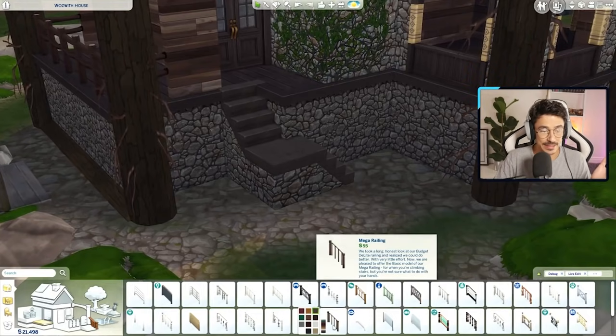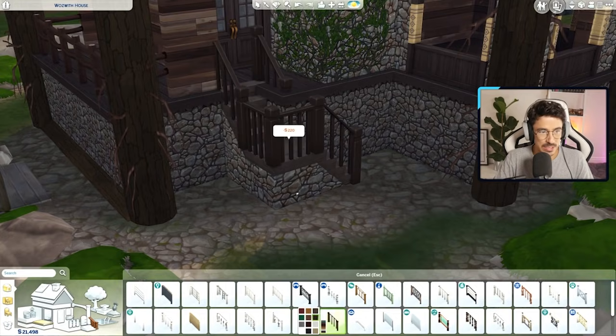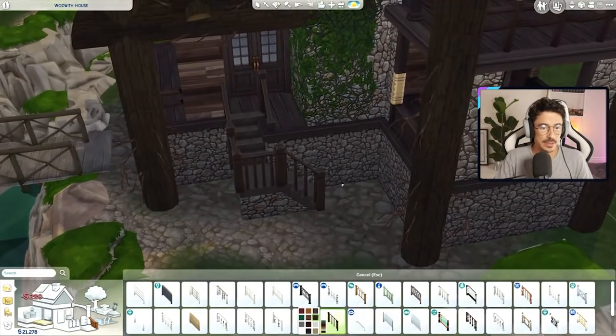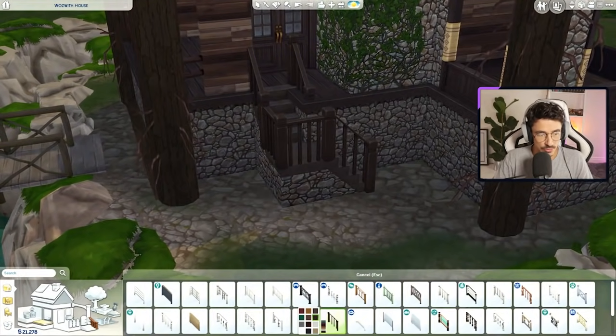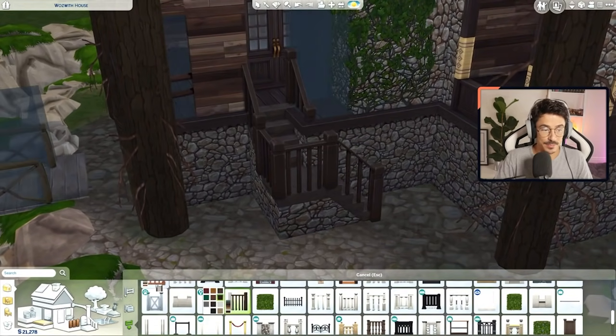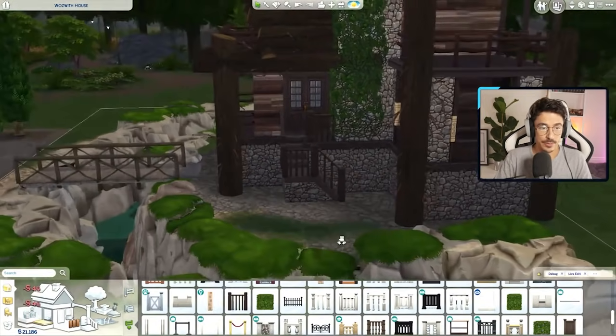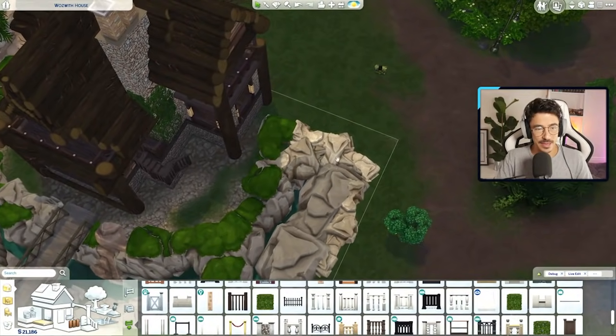Just a plain banister coming up here — maybe go a bit darker. I can't really use that same fence here, so I'll have to use the one that will match in with this, because there isn't a matching one with that other one. Because Sims, as always, my loves — because Sims. There we go. Stunning. And the same here as well.